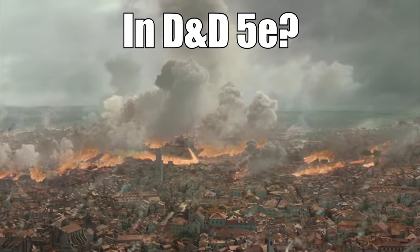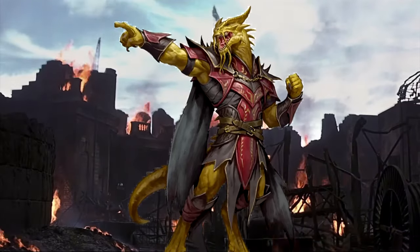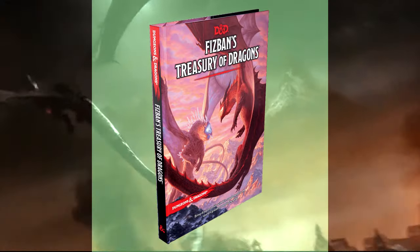So you want to play a dragon in D&D 5th edition? Don't worry, I got you. Level 1, you're going Dragonborn as your race, specifically the Gemstone Dragonborn from Fizban's Treasury of Dragons.